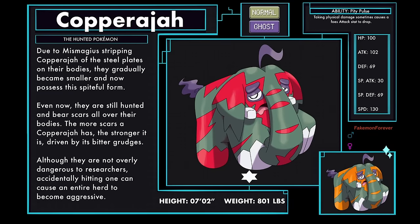Copperajah Beast Paradox form, the hunted Pokémon, a normal and ghost type. Due to Mismagius stripping Copperajah of the steel plates on their bodies, they gradually became smaller and now possess this spiteful form. Even now they are still hunted and bear scars all over their bodies. The more scars a Copperajah has, the stronger it is, driven by its bitter grudges. Although they are not overly dangerous to researchers, accidentally hitting one can cause an entire herd to become aggressive. This form of Copperajah has a new ability called Pity Pulse, where taking physical damage sometimes causes a foe's attack stat to drop.